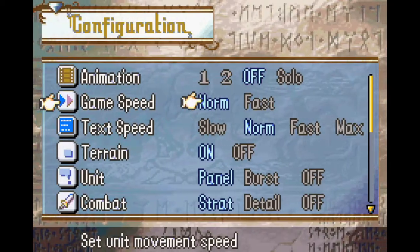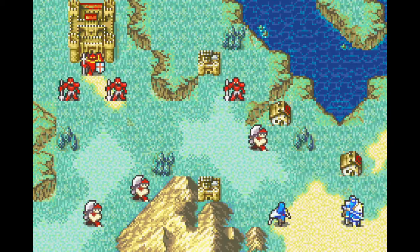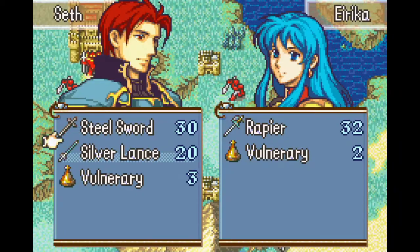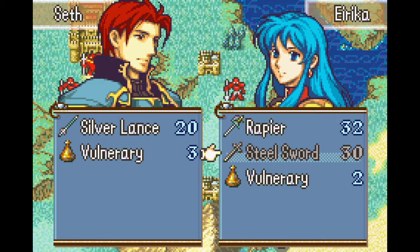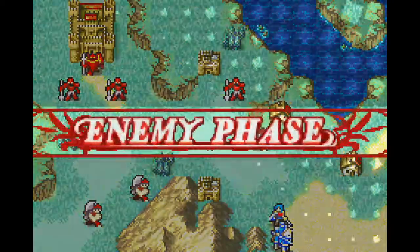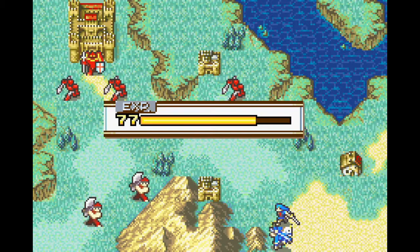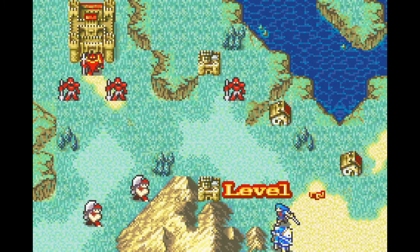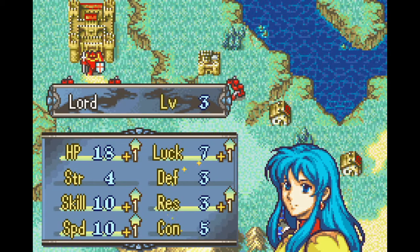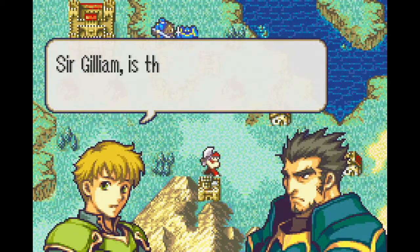We still only have Eirika available to us because we haven't recruited any new units yet. We will be getting two more units on this chapter who will be joining us shortly. For the moment, I keep Eirika sort of out of range — I only want her to engage a single enemy at a time because she's still at high risk of being killed in two hits. I had Seth give her the Steel Sword. She can't actually use it yet because her weapon rank isn't high enough, but hopefully with more of these brutal murders she'll gain enough weapon rank to use the Steel Sword shortly. That's an okay level up, I suppose — I'd like some strength, though.